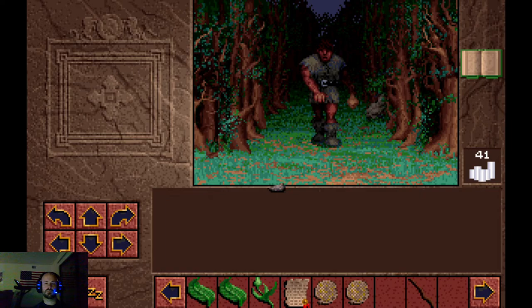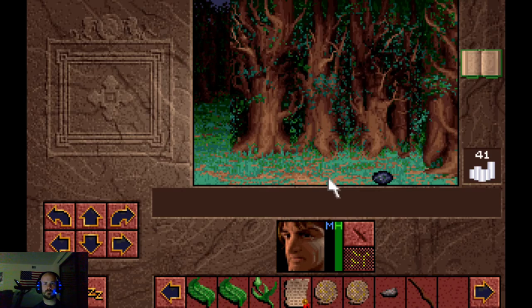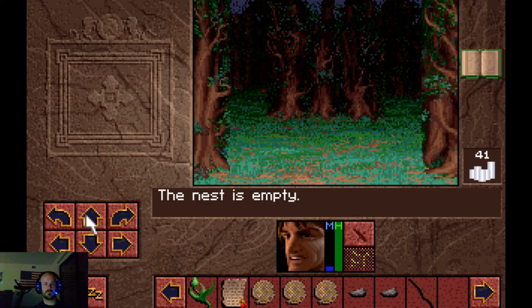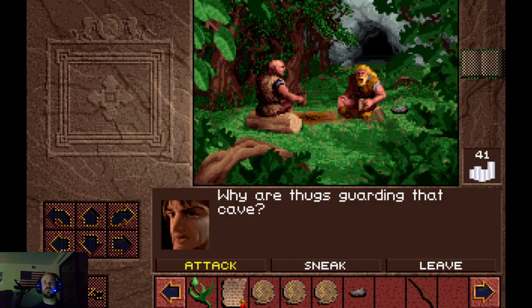A bandit approaches: 'Hey you, I'm taking your money.' Conrad replies: 'No you're not - you won't get my money without a fight.' We open up a little bit of magic which takes care of him easily. We use one of the swarms, rest up at the empty nest, then head down to find the bandit's camp.